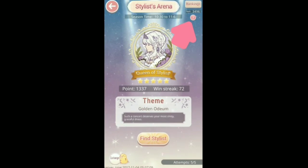I just realized that the question mark under the rankings is missing. This is where people used to go to find out what to use for each theme. I don't know why they took it out — they must have removed it with one of the previous updates.